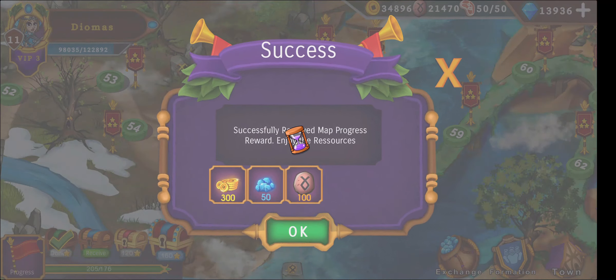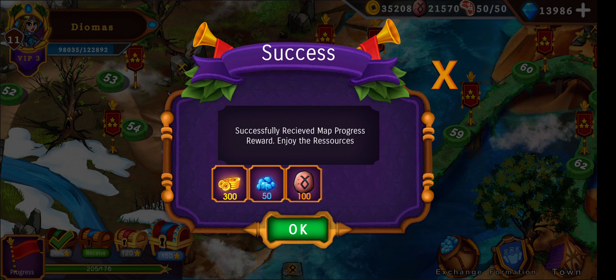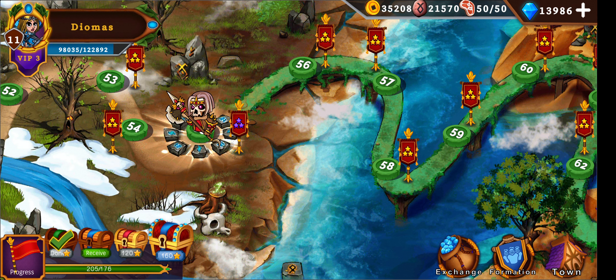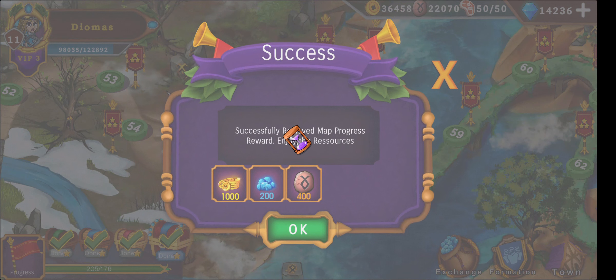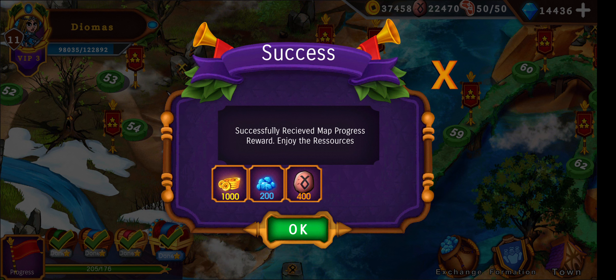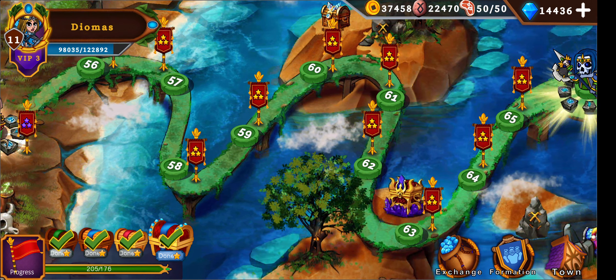We have received some chests. If you open them you get currencies. Looks fine — getting spammed. A thousand gold, that's good. Now we are already done.